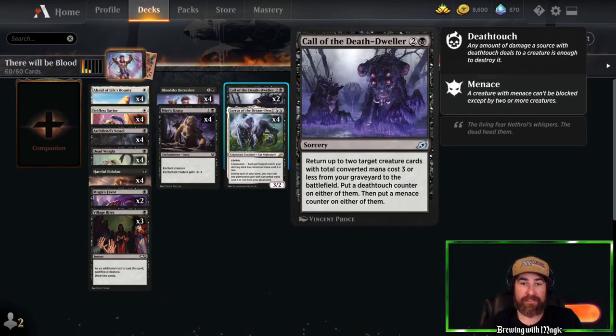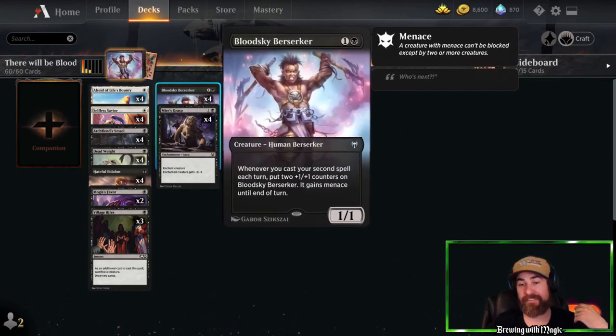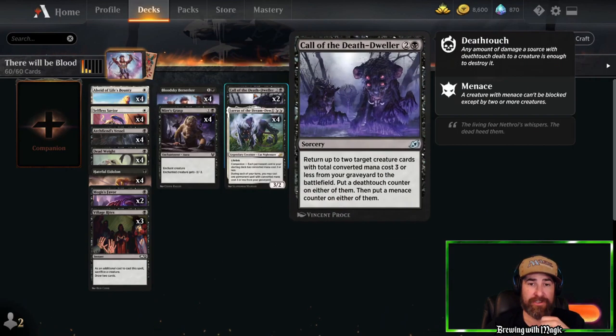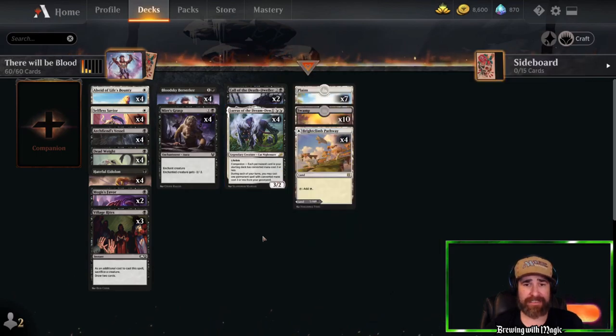We have two copies of Call the Death Dweller to recur cards our opponents try to kill, because they'll want to be killing things constantly. Almost everything in the deck dies to Eliminate — the only thing that doesn't die to Heartless Act when it has tokens is Blood Sky Berserker, so recursion is important. We have four copies of Loris of the Dream Den — why put one as a companion when you can just run four? It works perfectly with the whole deck.